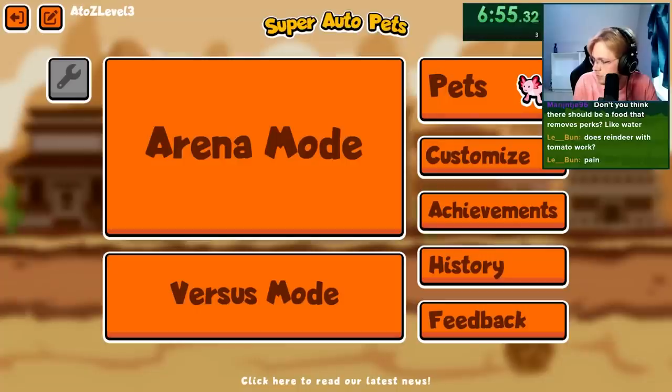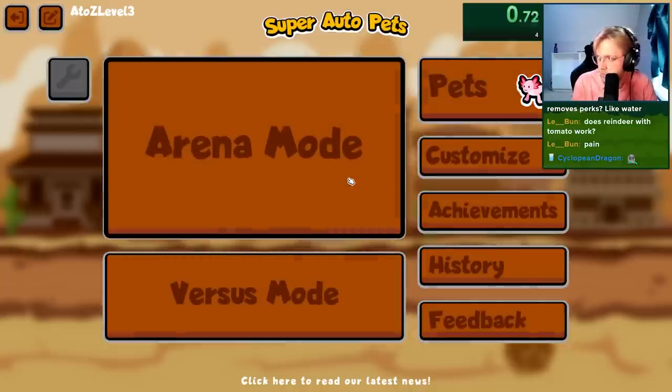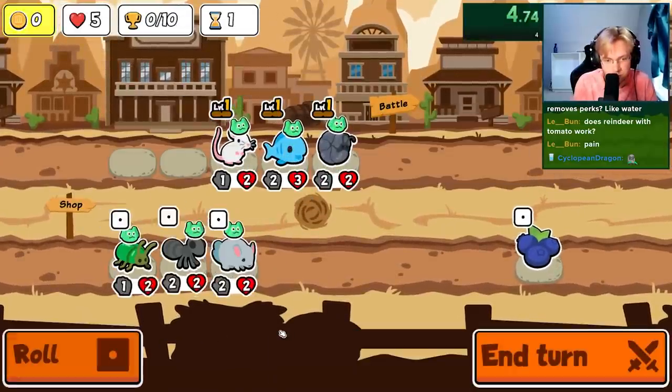I'm unlocking every sticker and badge in Super Auto Pets in order from A to Z, and today we're going for the Beluga Sturgeon, which on feint will summon dolphins that are holding rice. The Beluga Sturgeon is an insanely strong tier 2 pet — it's basically a spider that has more stats, but they can't high roll into the sheep.